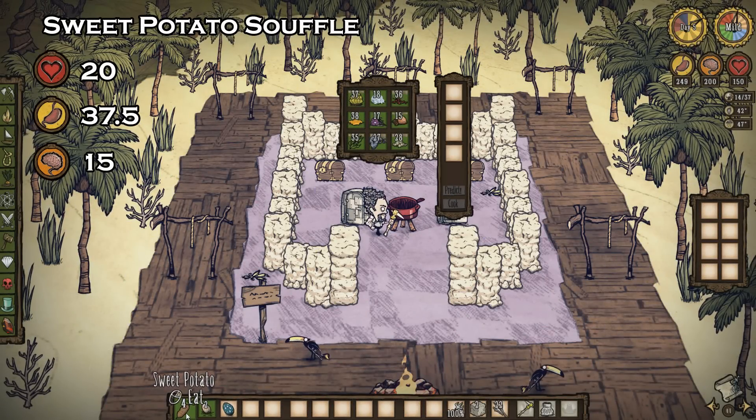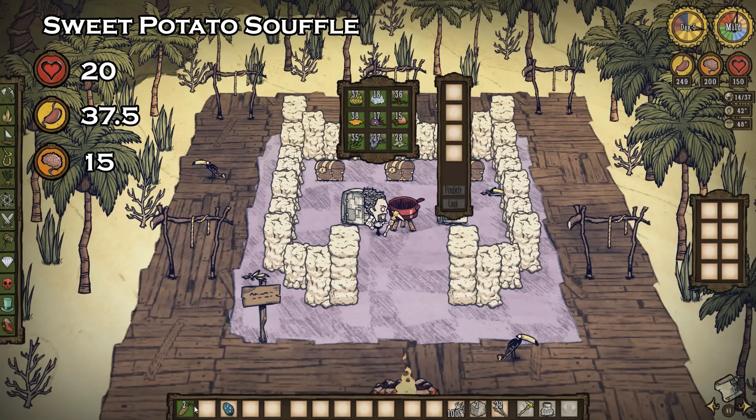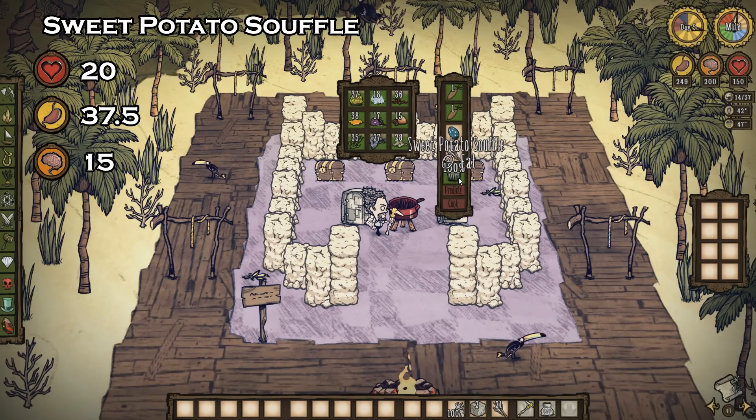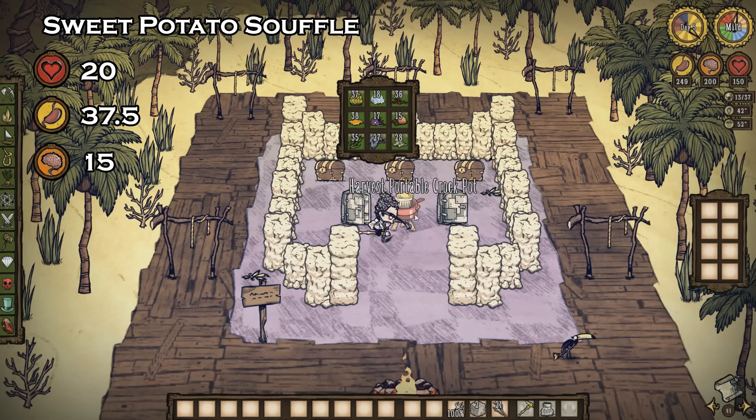Sweet potato soufflé can be made using two sweet potatoes and two eggs, or two sweet potatoes, a tall bird egg, and a twig. This recipe isn't particularly strong, but when consumed, you'll get yourself 20 health, 37.5 hunger, and 15 sanity.